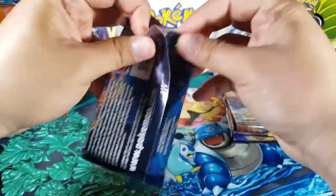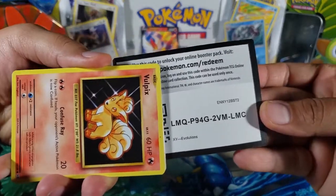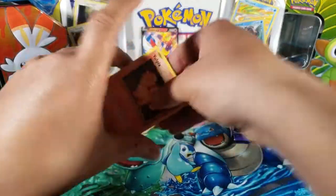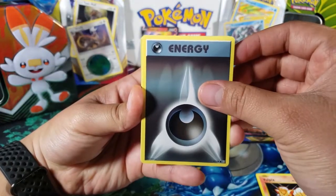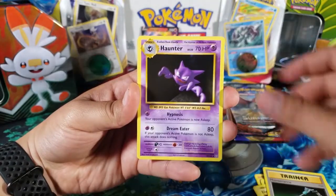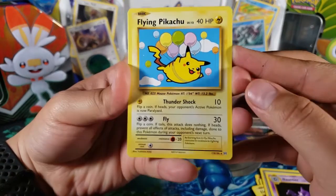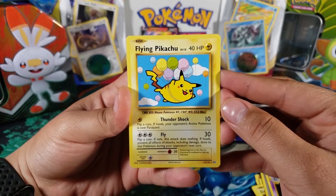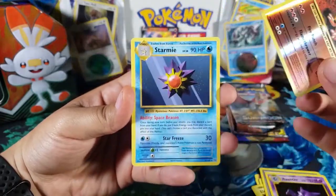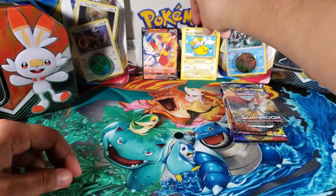I don't have anything I want from the Evolutions set — I just wish we had all Sword and Shield packs. So we got: Voltorb, Dark Energy, Magikarp, Weedle, Buzzwole, Maintenance, Haunter — and then oh, Flying Pikachu, which is a secret rare! 110 out of 108. I don't think it's worth that much, but it is a secret rare, which is always fun. Pretty cool artwork.